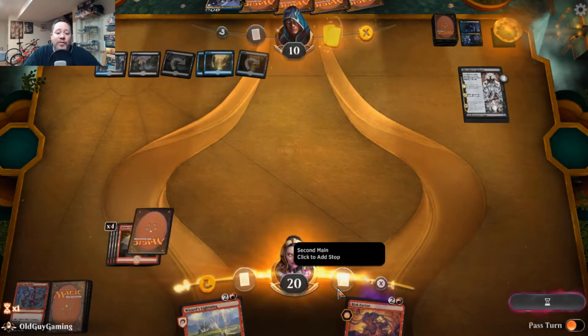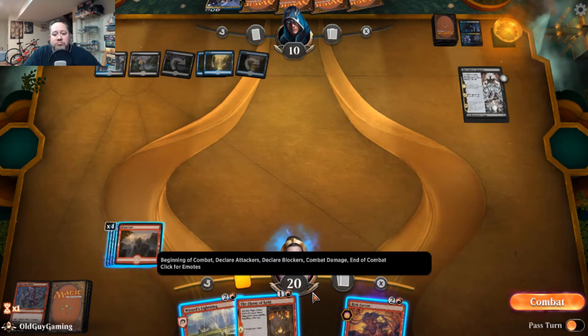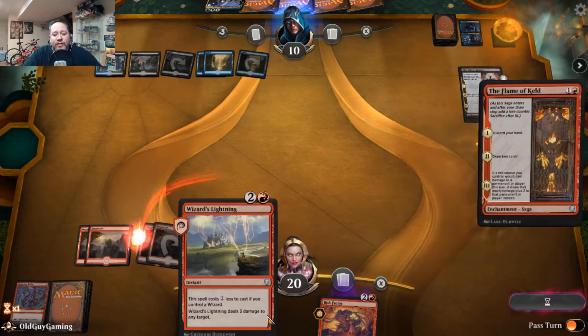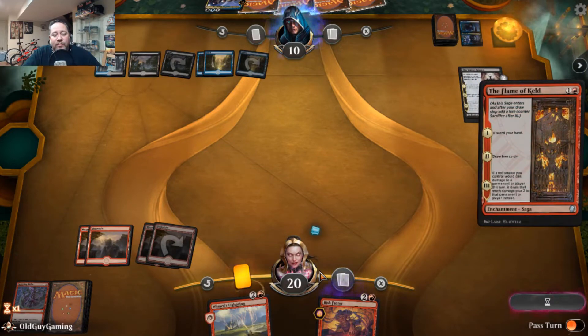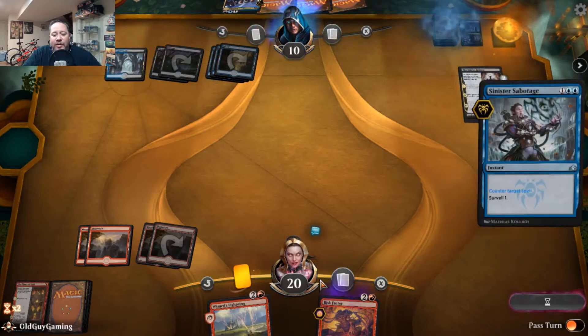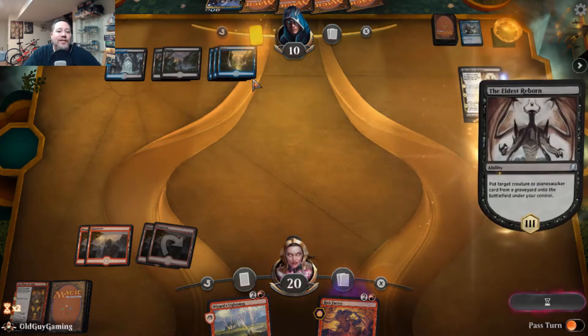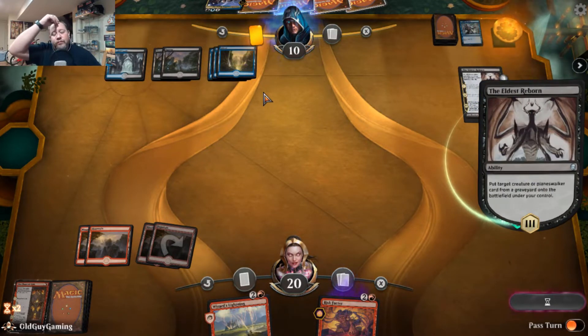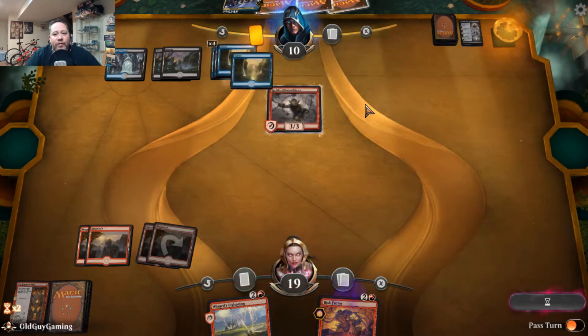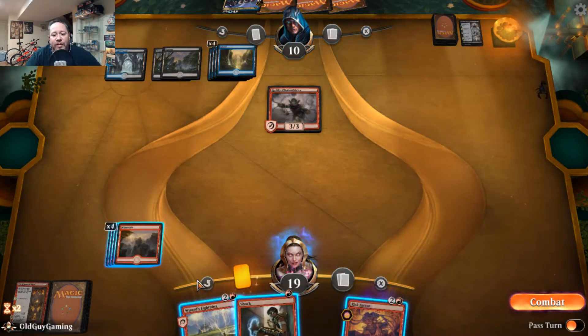If he Disinformation Campaigns again he's going to draw. Let's see if this one flies — Sinister Sabotage. It was worth a shot. The downside to Surveil decks is they don't bring a lot to the table when it comes to counters. He might have Syncopates in there — you never know. Interestingly, I haven't seen any other creatures from him.